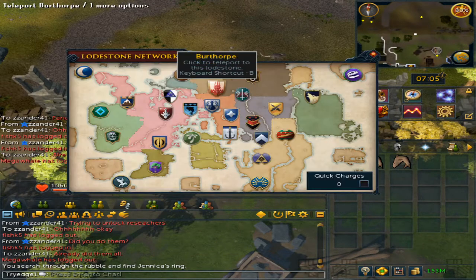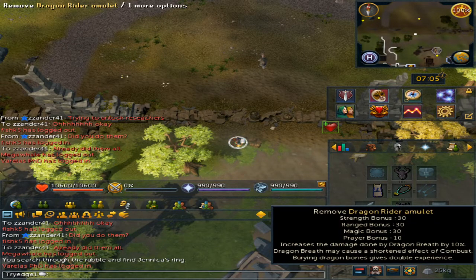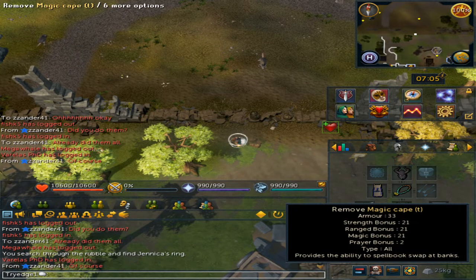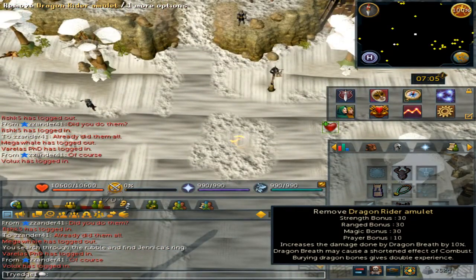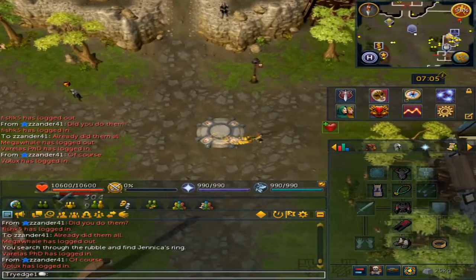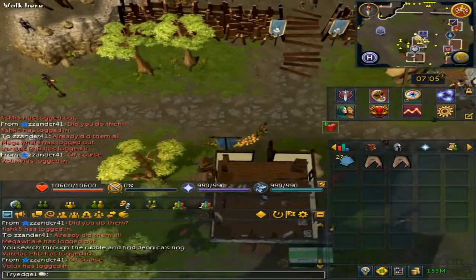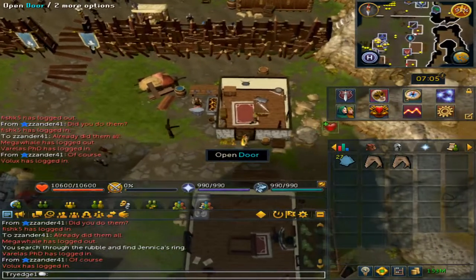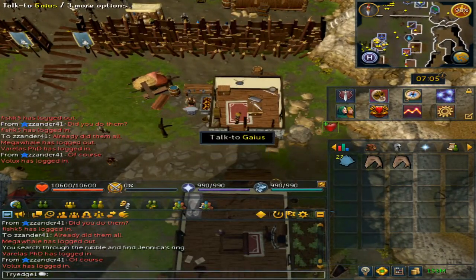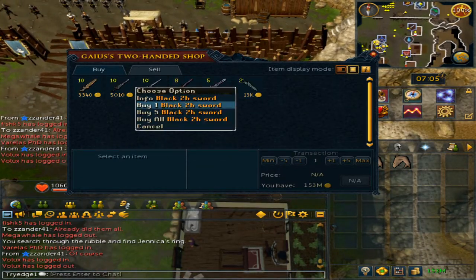Now we will be making our way to the Birch door, as we need a weapon to kill them. You can bring a skill cape and a dragon rider amulet, or whatever you have access to. We will be using melee. Keep in mind this is in the wilderness, so only bring what you are able to risk. Once at the Birch door, go east and trade him — we will be getting the black two-handed sword.